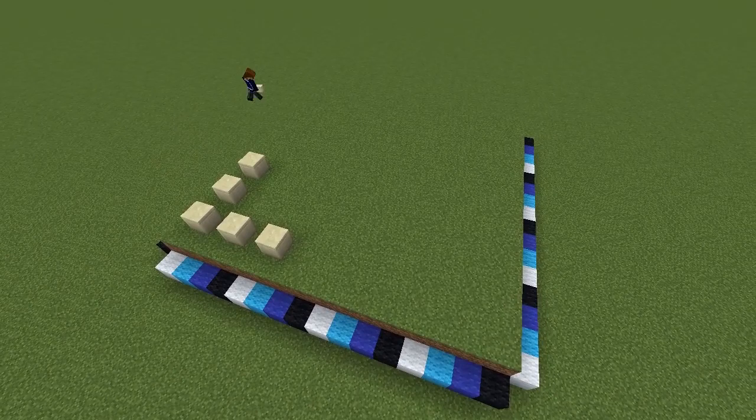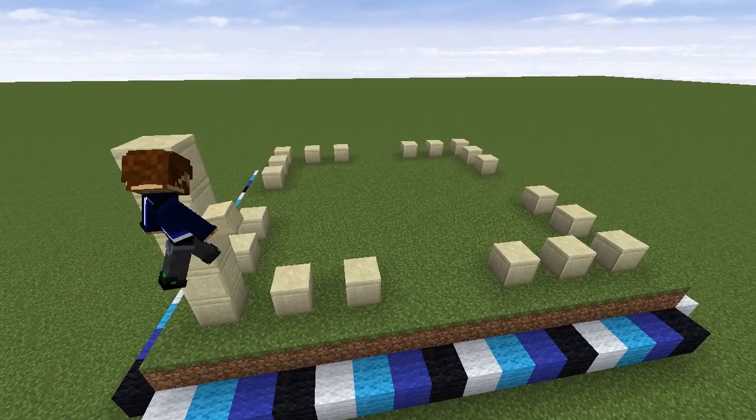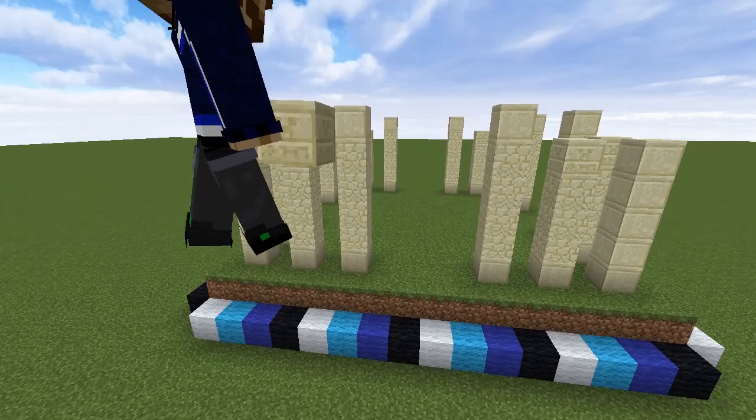Start by framing out the corners with smooth sandstone spaced one block apart and with a four block gap in the center of each row for an archway. Each outside corner should be a five-high pillar of smooth sandstone. The next pillar in is regular sandstone with a chiseled block on top, and the middle pillars are one block taller — four sandstone in the middle with a smooth on top. This pattern repeats on each side, so take a few minutes to finish this off and make sure it's looking good.